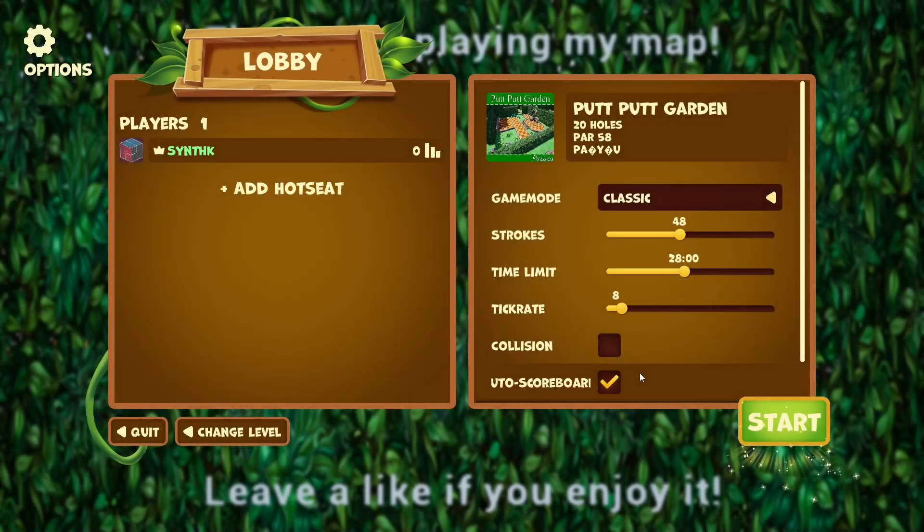Hello everyone, the Synth Key here with another round of Golf It. I pulled up a map I recently downloaded and haven't played yet, so I don't know anything about this one. It's called Putt Putt Garden, 20 holes, par of 58. What kind of music would you call this? Let's put some custom music on it — not really on the new age side. Let's get started.